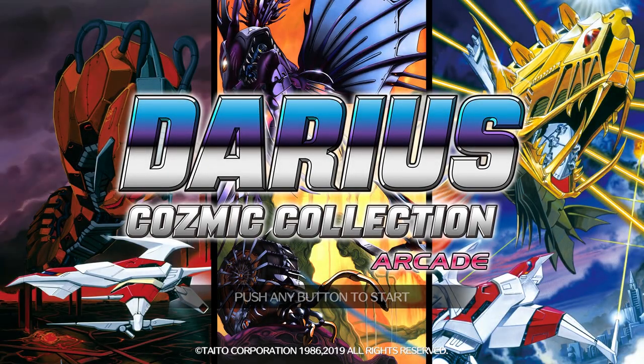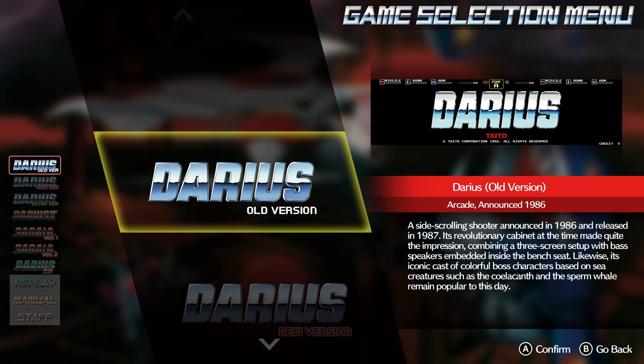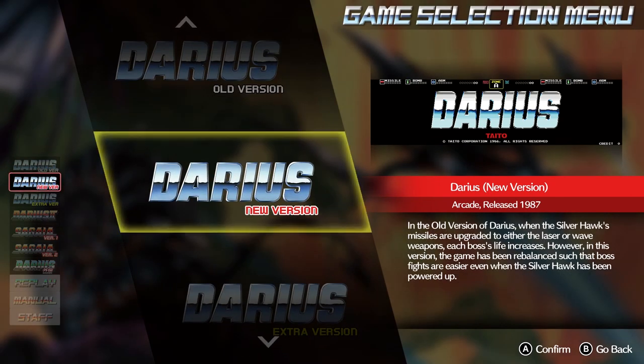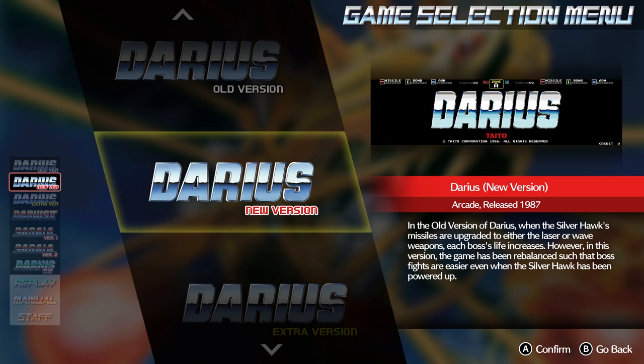Here's the first of the games - the Arcade Collection. At the very base level, three games from the Darius series: the arcade games. First off we have the original Darius with three versions: the old version, the new version, and the extra version. The old version was the basic version of the game. The new version has slightly tweaked difficulty levels, and the extra version has more balanced difficulty levels and seems to be the best way to play it.